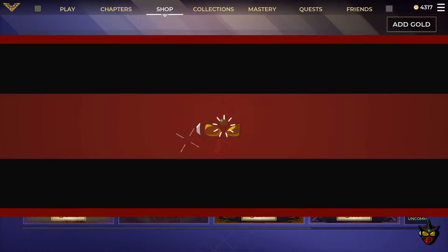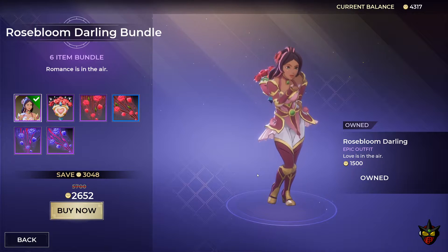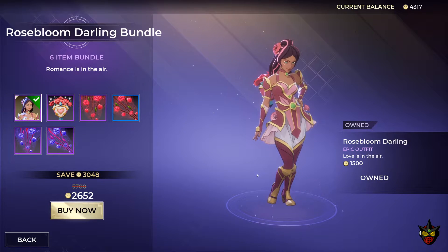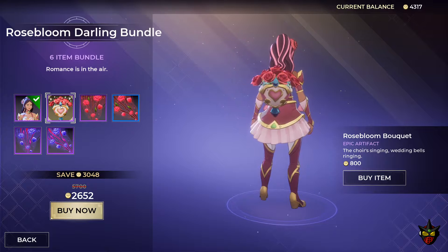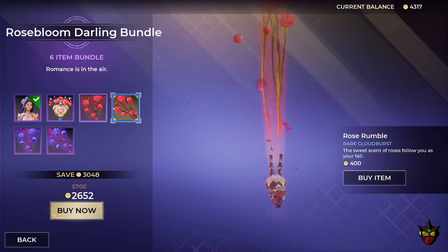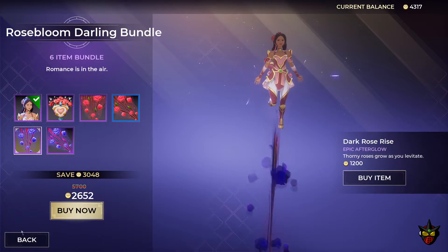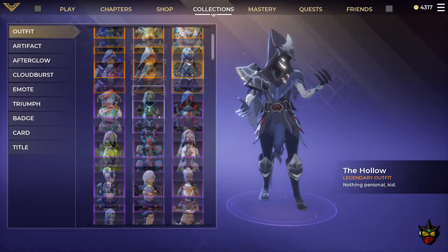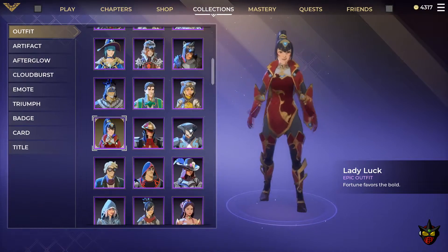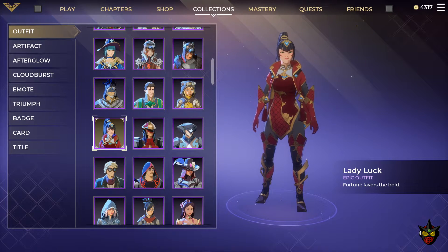The featured items are here for another 24 hours. We have the Rose Bloom Darling — probably my favorite one out of all of them — it's 1500 gold, an epic outfit. Love is in the air, and you get a few other items with it including the epic artifact, the Cloudburst, and the Afterglow. We also have the Lady Luck bundle — Lady Luck is an epic outfit, Fortune Favors the Bold — a really cool outfit.